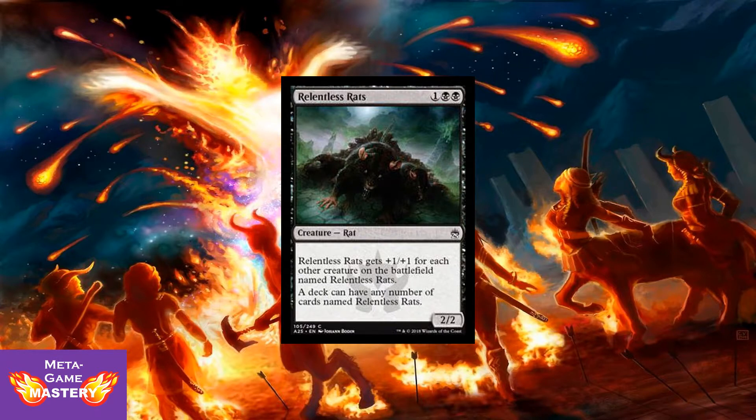Oh my god, it's happening — they've reprinted Relentless Rats! 3 CMC, 1 colorless, black, black for a 2/2 creature rat. Relentless Rats gets +1/+1 for each other creature on the battlefield named Relentless Rats, and a deck can have any number of cards named Relentless Rats. This thing gets out of control so fast — it's ridiculous. It's coming back to be played in Masters 25 Limited. Look out for Mono Black Devotion. Yikes.